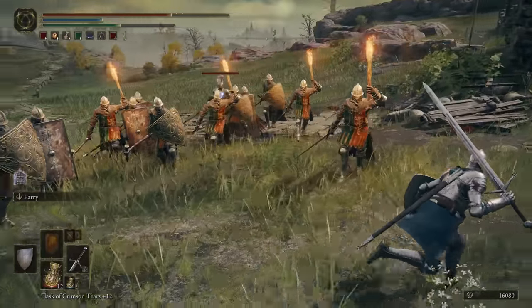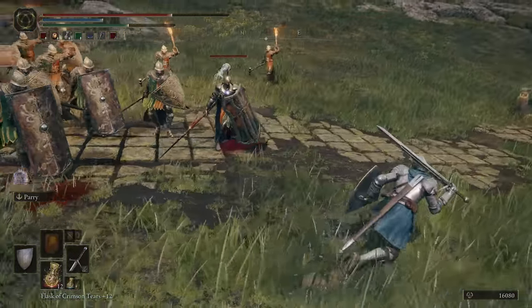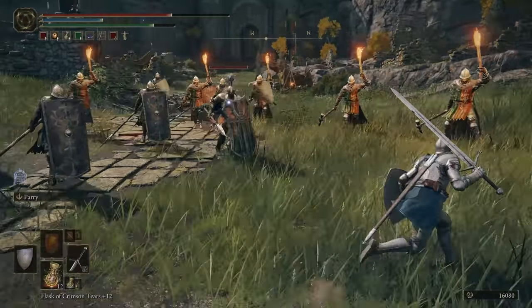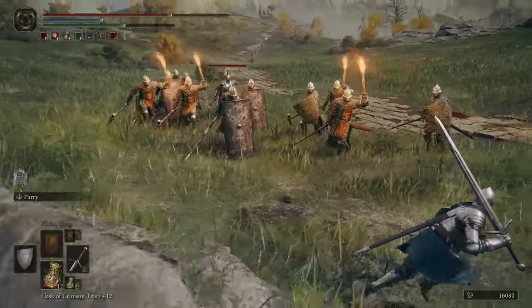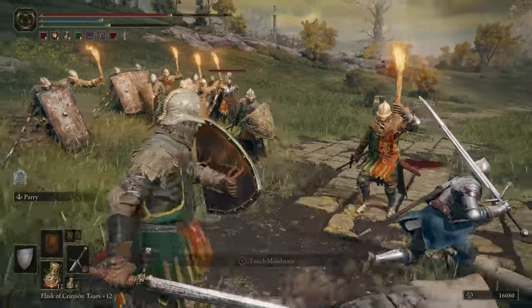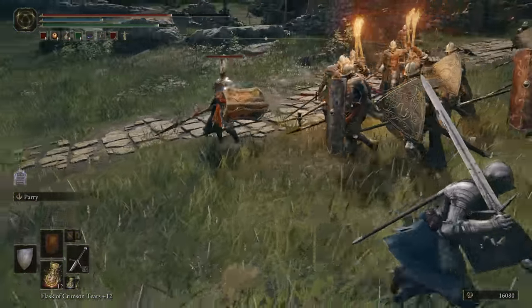Crouching while sprinting. This is a strange one. If you're running during combat and your stamina gets low, you can quickly crouch and then uncrouch to recover a good amount of stamina without really losing any speed. This seems to work because there's a window of time where your stamina keeps going back up even after you've started running again. I'm not sure I'd personally ever remember to do this during a boss fight, but it seems potentially useful.